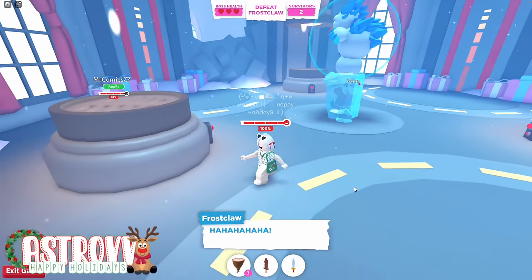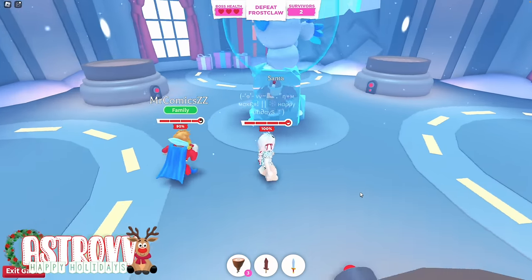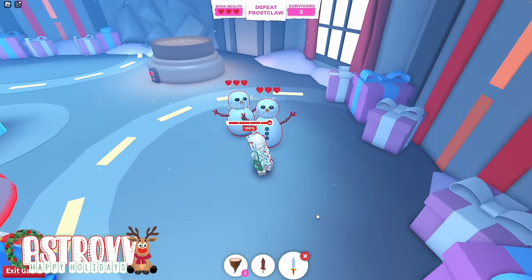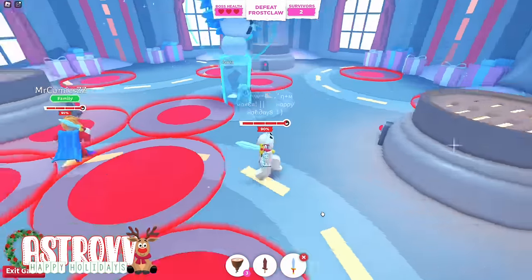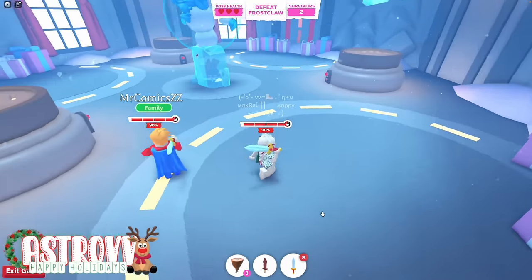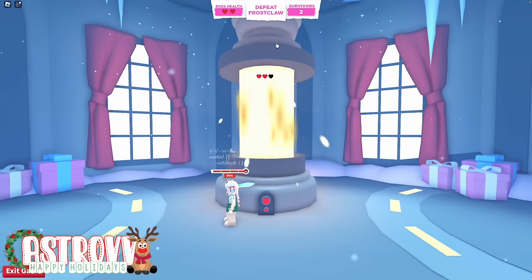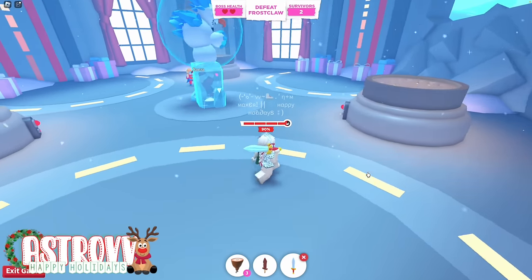Now it is the final part — we're going to want to defeat Frostclaw. Stand behind him the whole time, avoid all of the red things, and you're also going to want to defend off the snowmen as well, so it's going to be pretty hard. Whichever one Frostclaw goes to, you're going to want to hit this button, and that's going to defeat him and get rid of one of his hearts. I'll speed this up and then we'll get to the end.